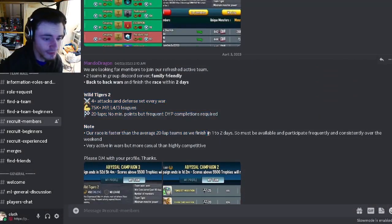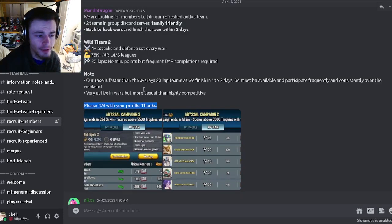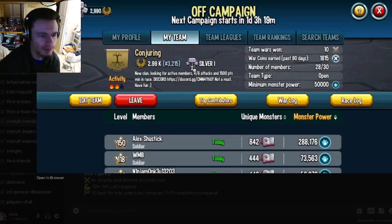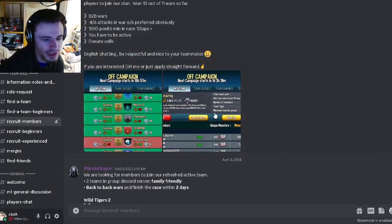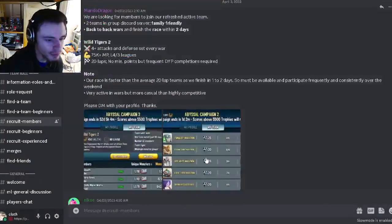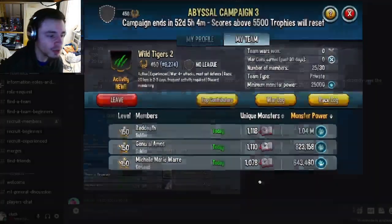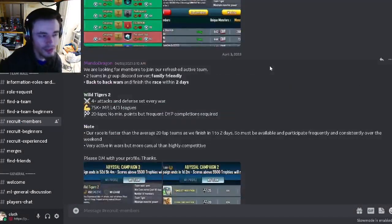You can see the rules and then join the team — just make sure you know the rules so you don't get kicked after joining. Keep in mind you might have to DM the person with your profile in order for them to let you in. That only applies to closed teams. If the team is open, you can just join in-game. You can see whether a team is private or open when you click on it.